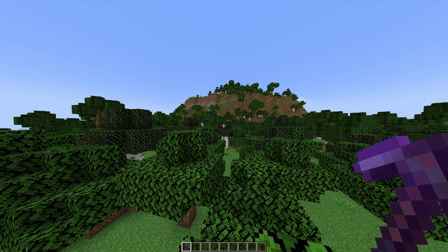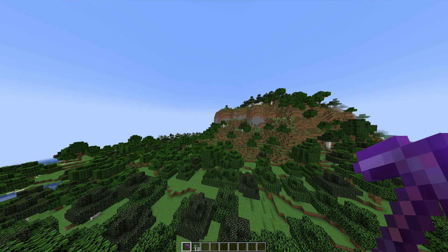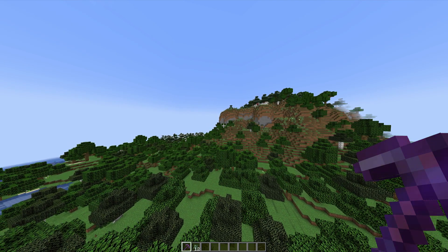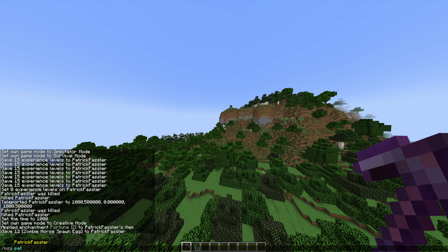If you want to give yourself an item and you're not in creative, you can type slash give username, the item that you would like to give, and the amount. If you want to message someone else on the server and you don't want to use the slash tell feature, you can also type slash msg username followed by your message.